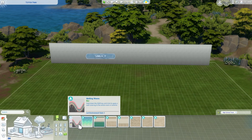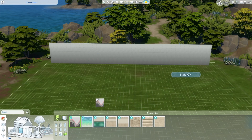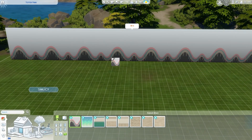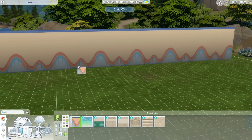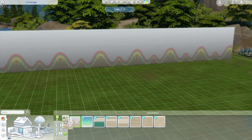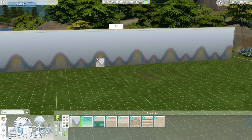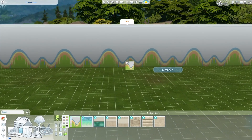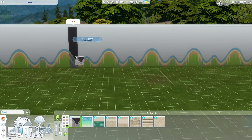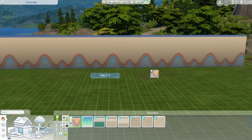First things first, let's look at the wallpapers. There are eight new wallpapers. This first one is very interesting and very different to anything we have in game — a cool wavy sort of pattern with really nice pretty swatches. It's just a really cute wallpaper. I'm not sure how often I will use it because it's very colorful and not really my style, but I think it's supposed to go with the bubble tea shop items.